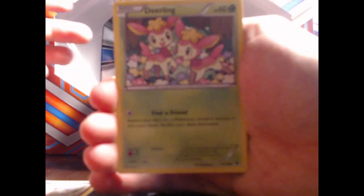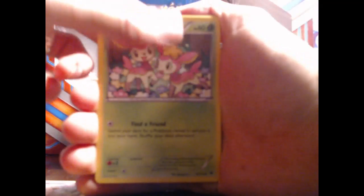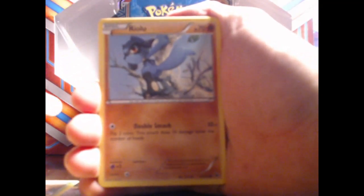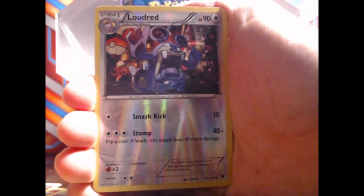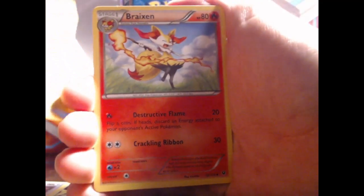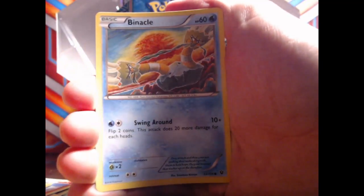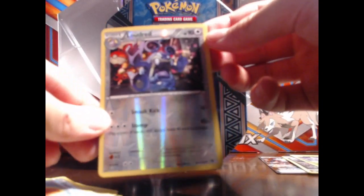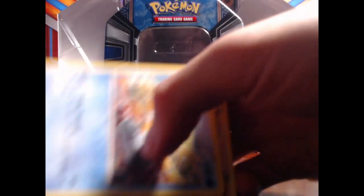We got Jigglypuff — sorry guys, focus. Alright, there we go. We got Rilou I think, Snubble, Loudred, Rotom, Braixen, we have a Special Energy, Wormadам or something like that, Binacle — and our rare in this one was Loudred. I've seen this Pokemon before. Pretty cool. Alright, on to our last pack of this booster box.